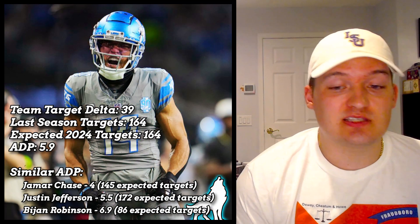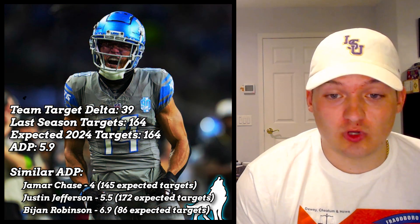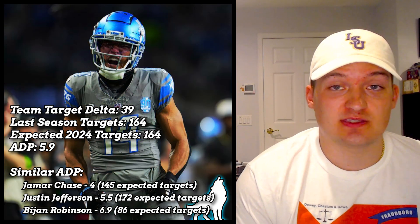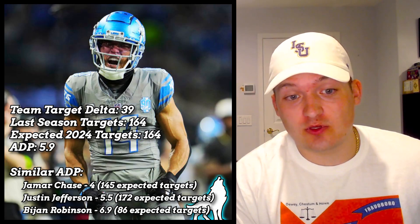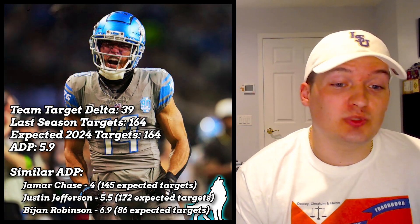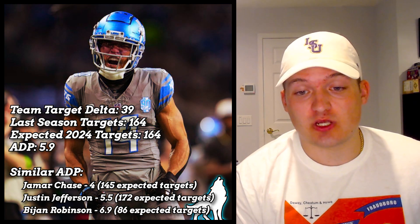The first player off the board based on Underdog ADP is Amon-Ra St. Brown. He typically goes as the sixth player off the board after both Jamar Chase and Justin Jefferson. I'd much rather be at the sixth spot and get Jefferson or Amon-Ra based off the targets they expect to see this upcoming season. Amon-Ra gets a slight nod because he has a better catch rate than Jefferson. That pick five or six is your sweet spot this year in the first round.